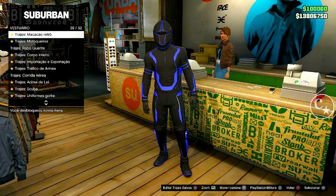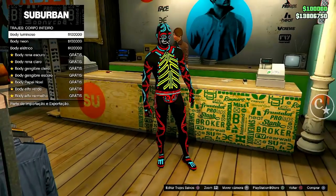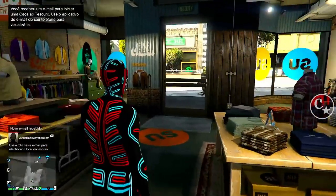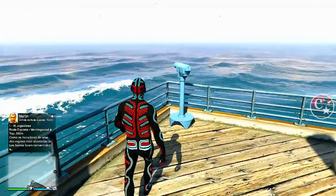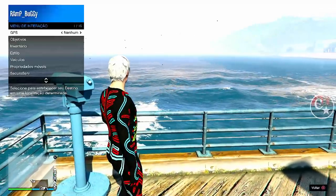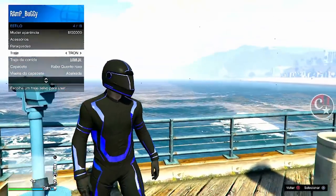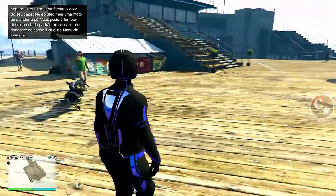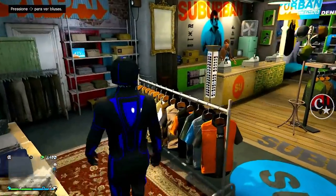Vamos lá. Agora vamos vir aqui em trajes de corpo inteiro. Se você já tiver desbloqueado ou comprado um, coloque-o. Vamos procurar um telescópio — pode ser no escritório executivo, pode ser na praia. Chegue do lado do telescópio, coloque a setinha da direita andando, vai bugar. Saiu a máscara — aperta o menu de interação, Estilo, coloque em cima do traje do Tron, saia de perto. Vai pegar o corpo inteiro por baixo.